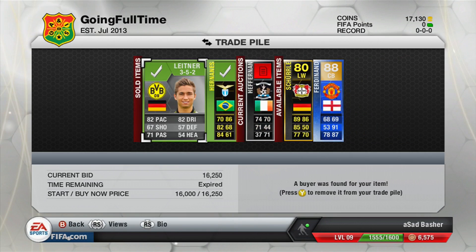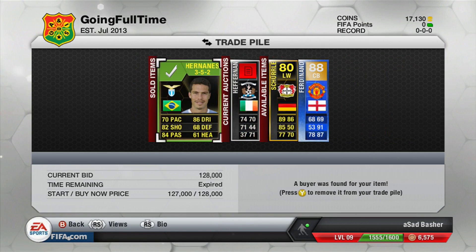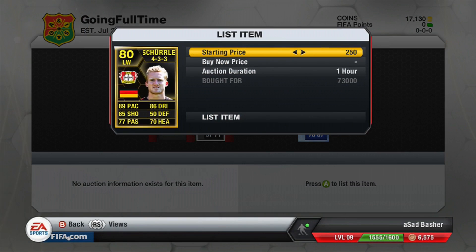We're back at the second part of the trading session. We've got 17k in the top corner and two of the players have sold. I can see the 128k listing ticking down by one, and there's still the Heffernan that we still haven't sold.